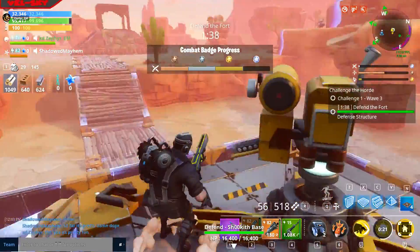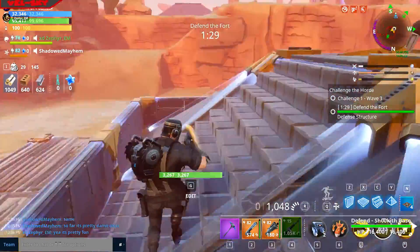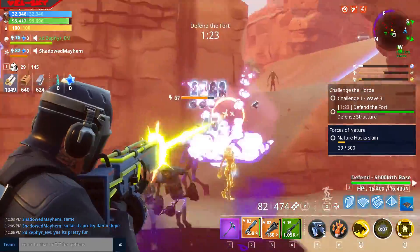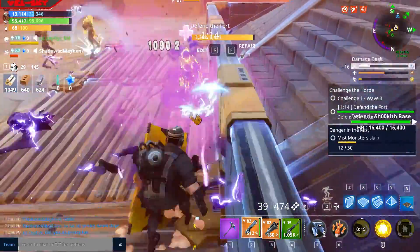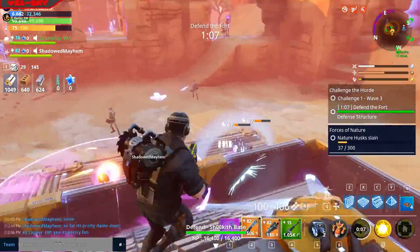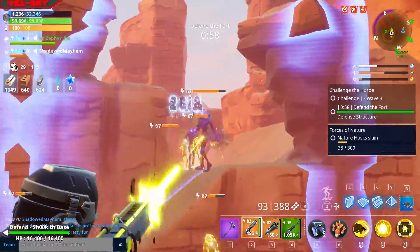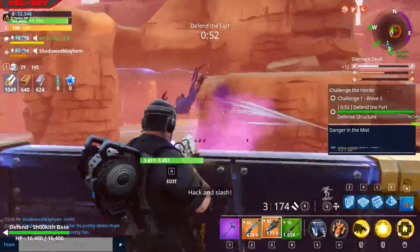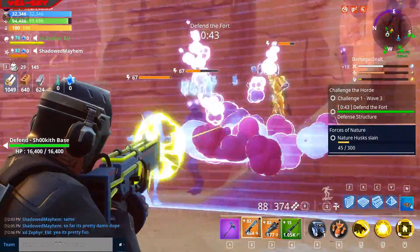For the Constructor, Bull Rush has increased base damage from 60 to 156, reduced cooldown from 30 to 15, reduced cost from 30 to 20, and increased shield collision width by 43%. So that's the big notable changes.